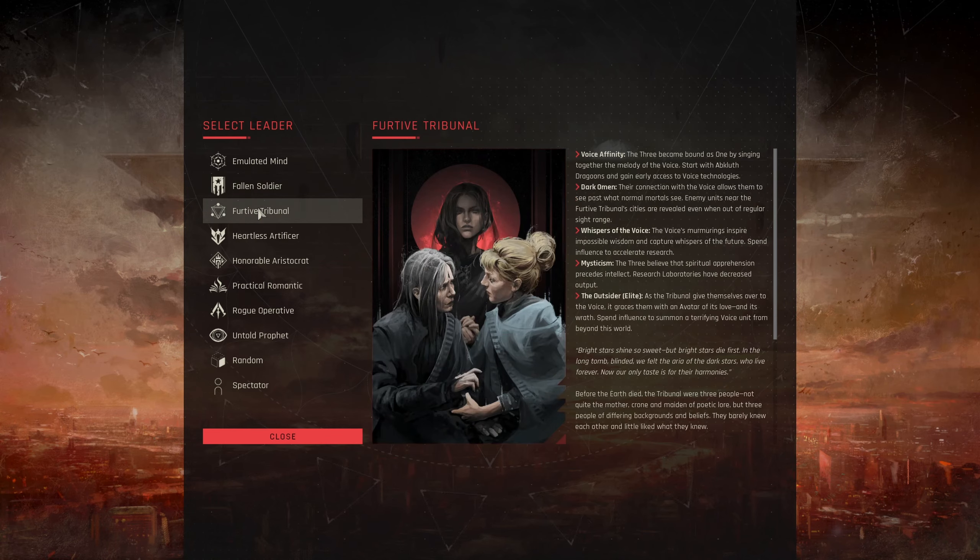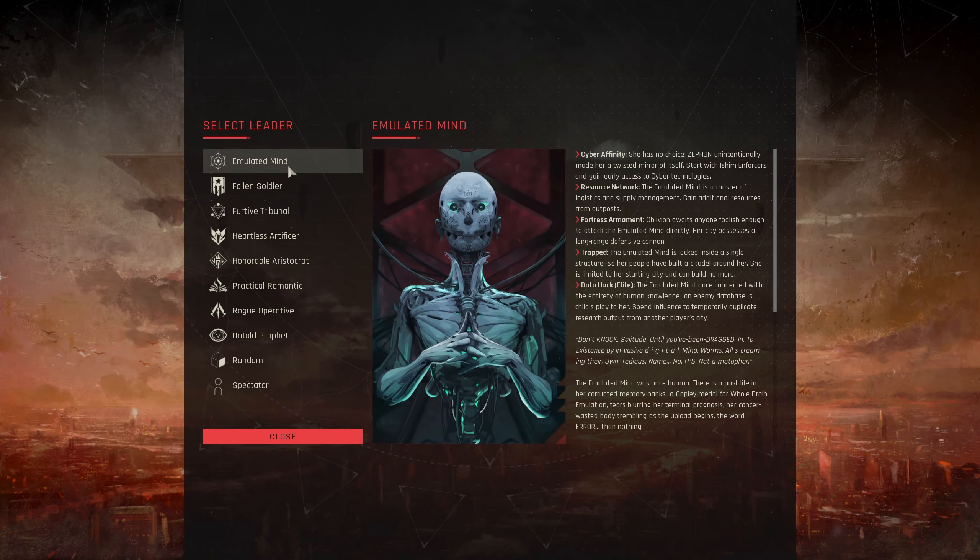Your affinity will decide your starting units, as well as which techs you get early. Every faction has access to every other faction's techs. The only things that are unique are each individual faction has a few techs unique to them. For example, the Emulated Mind has special techs that affect her data hacking or her oblivion cannon. Your individual faction leader will decide on a set of traits that influence how you play them optimally, or just give you a different flavor.